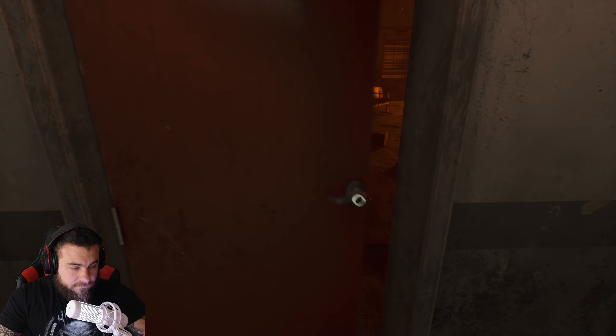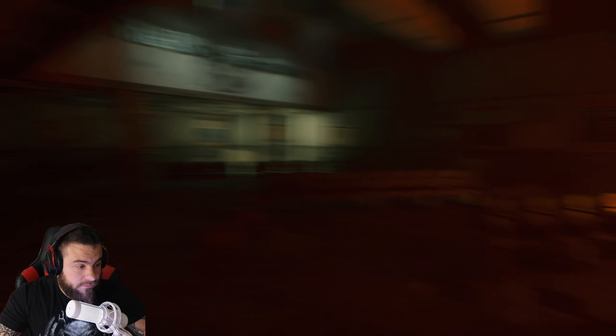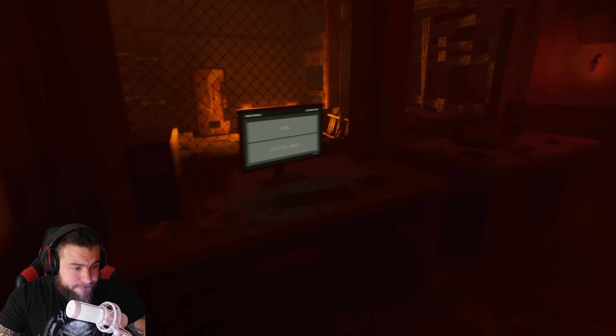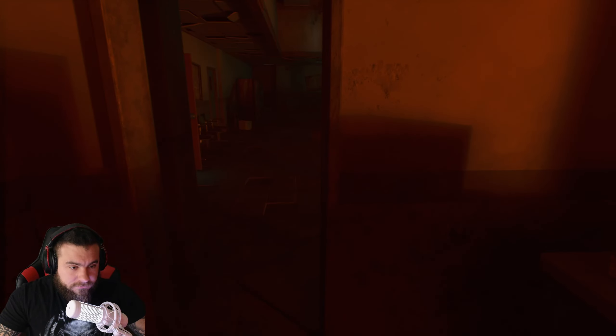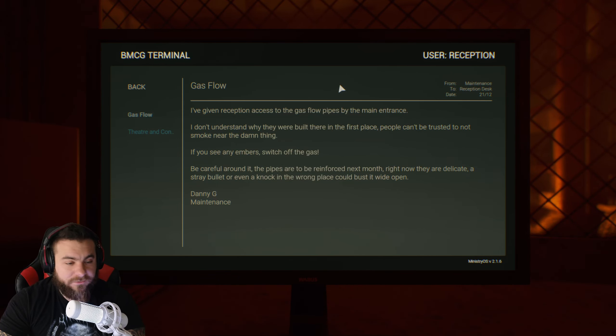That didn't look like our usual jiggly titty hoe, but it's okay to make changes sometimes. Is this the ward slash lobby? I'm not having fun. Let's look around real quick. So far, we need a tool, we need a gun, we need a combination. Gas flow. I've given reception access to the gas flow pipes by the main entrance. People can't be trusted to not smoke near the damn thing. If you see any embers, switch off the gas. Be careful around it. The pipes are to be reinforced next month. Right now they are delicate. A stray bullet or even a knock in the wrong place could bust it wide open. Danny G, Maintenance.